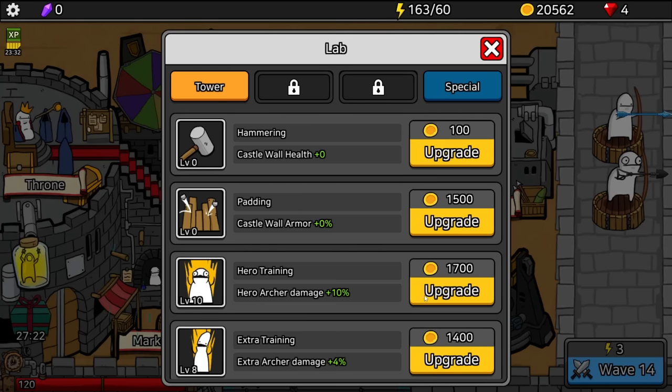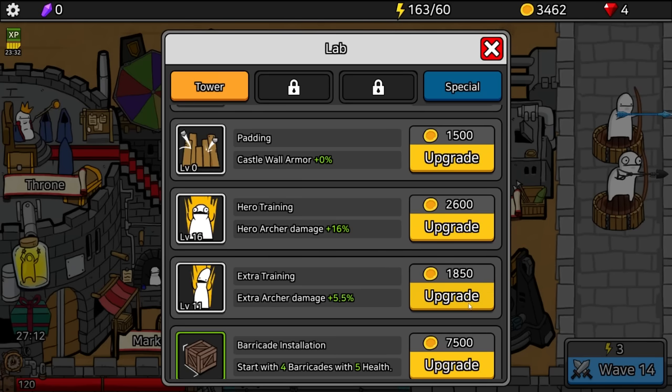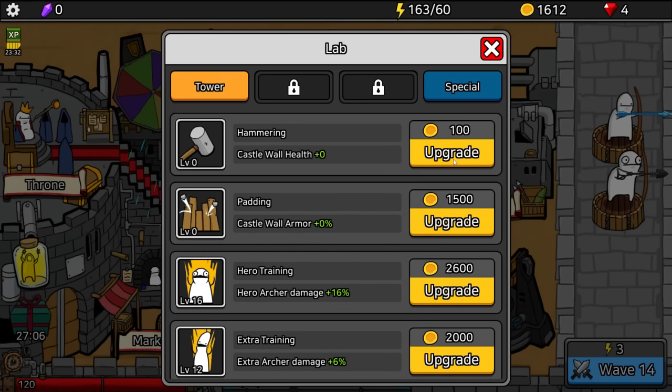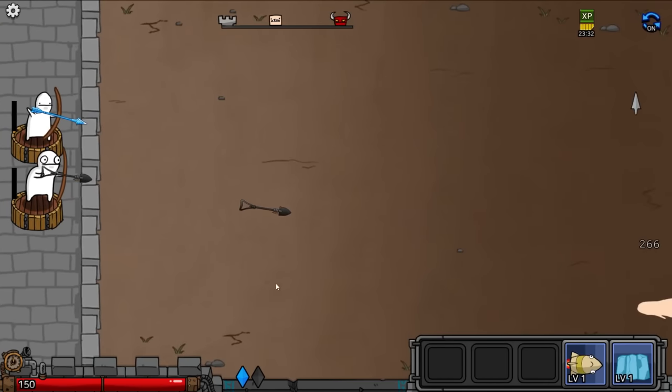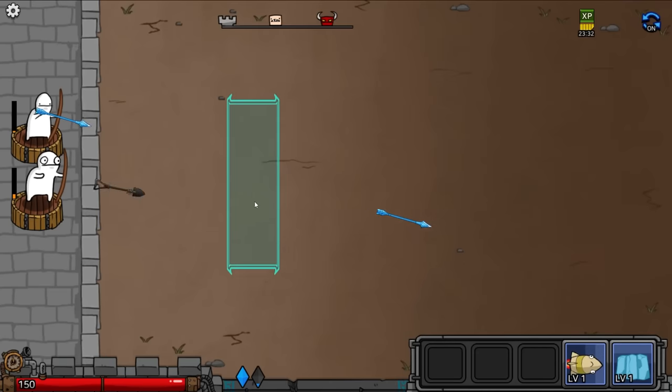I have 20,000 gold. Let's level up my hero damage — it's starting to get pretty expensive. Let's also upgrade the other idiot, and how about some more castle health? Why not — just put all into there. Wave 14. Our castle now has 150 health and we have this ice wall.